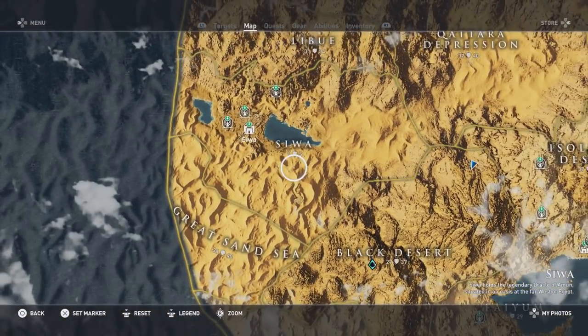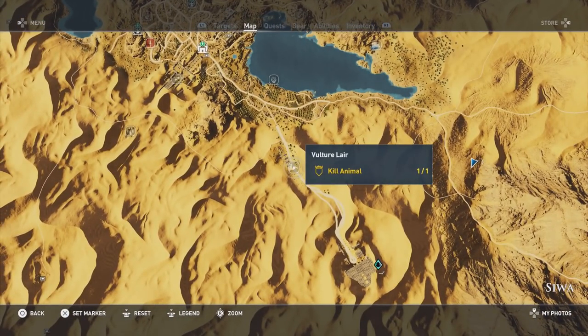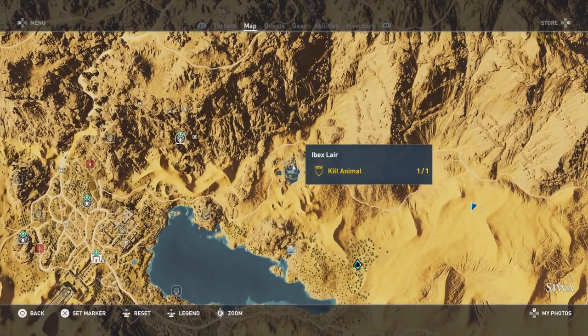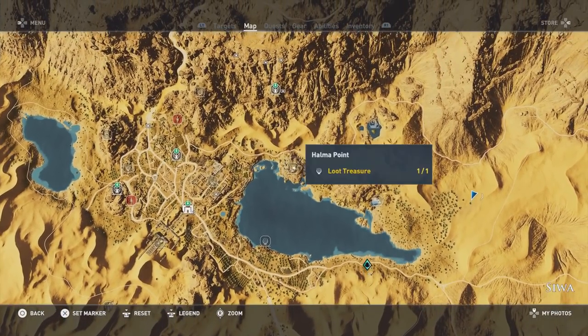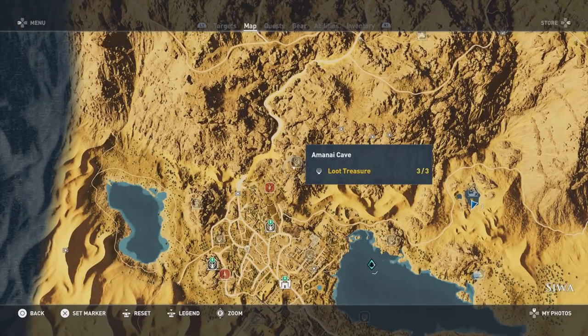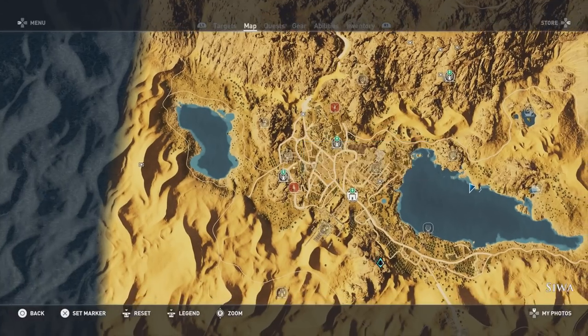For Siwa, it's a level 1 to 5 area, and there's going to be a bunch of things we have to do here, including kill the animal at the vulture lair, kill the animal at the hyena lair, and kill the animal at the ibex lair. You're also going to have to collect the loot treasure at the Lysandros Oracle's Offering, collect the loot treasure at Helma Point, as well as the loot treasure at the Amani Caves, and the loot treasure at home — just one of those.